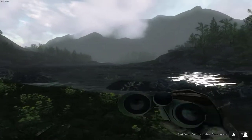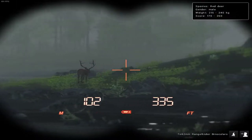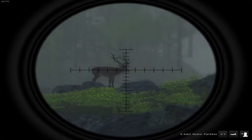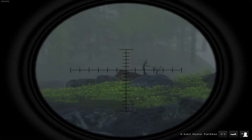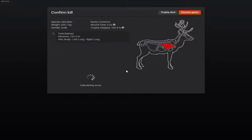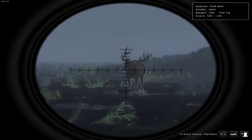Hey guys, we're coming up on the first island. We got a pretty decent looking red deer out here, little foxes inside them too — paying attention. Another 216, got that front arm shot.